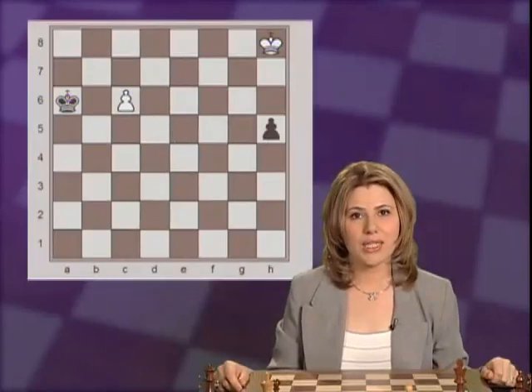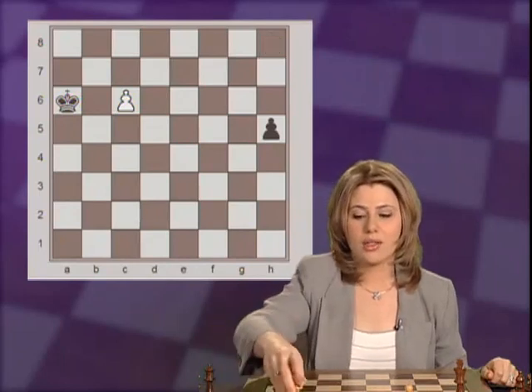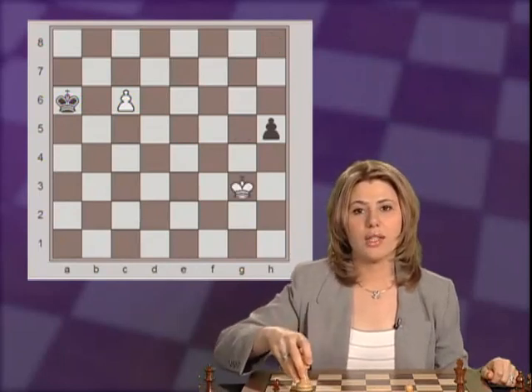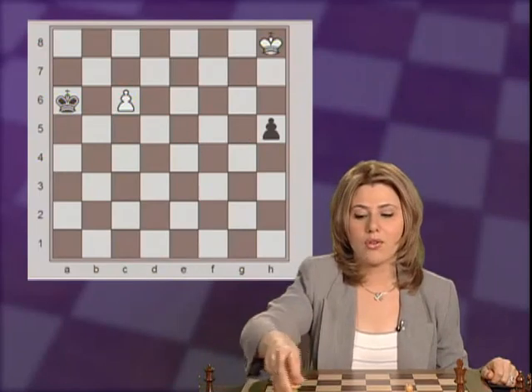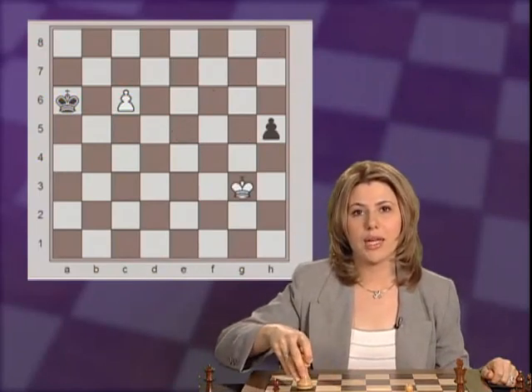This was a perfect example to see how in chess, geometry works differently than in real life. Here, walking straight on the g-file is not any quicker than walking along the diagonals. We get there in the same number of moves.